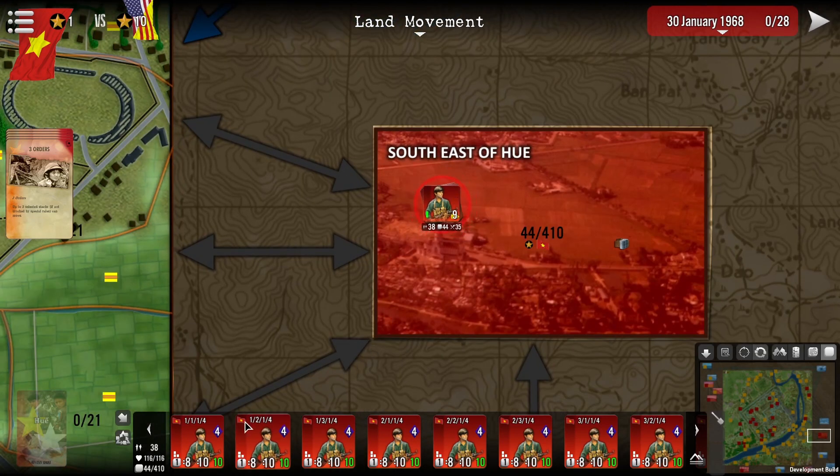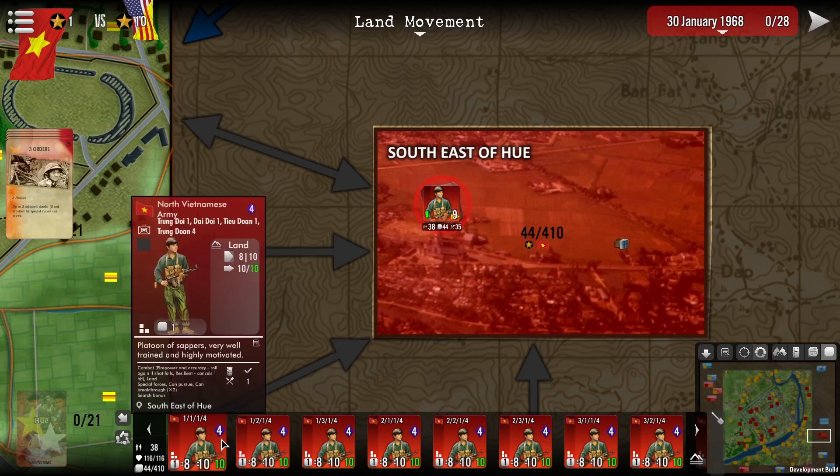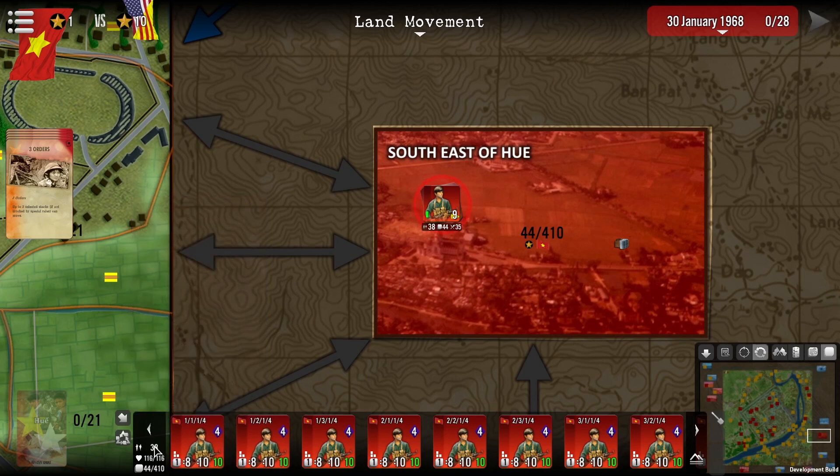We have a stack over here. Looking at the UI, you can see we have a total strength of 116 points. Each unit — for instance this one has 3 strength — so there's quite a lot of strength here. We have a total of 38 units in the stack, and it has a stacking value of 44 out of 410.